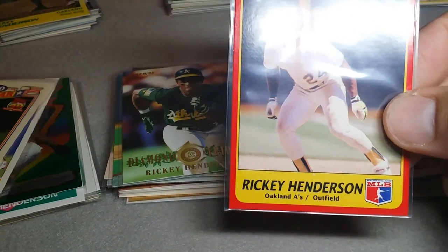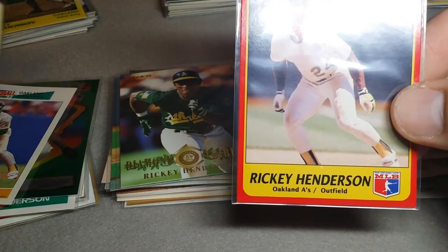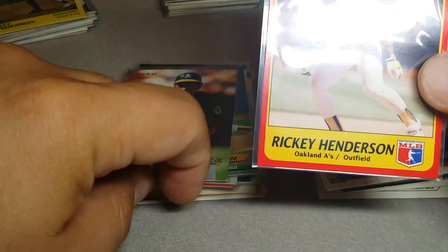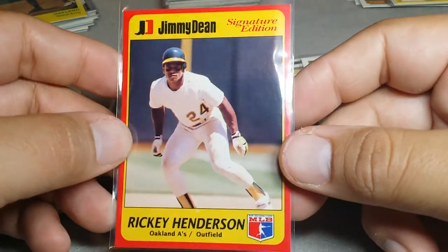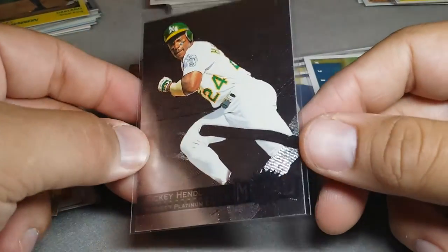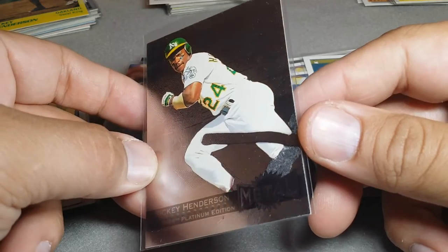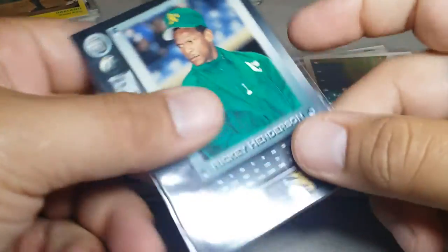Here's a Jimmy Dean — wait a minute, didn't I just see that? It's like I just saw that step. I gotta go back through some of these — doesn't that look the same? He's probably got the same stance but I wonder if they used the same picture. Here's Ricky about to steal your stuff — with sausage I guess, Jimmy Dean's. And here's a pretty cool metal platinum edition. What does it say? Padres — kind of weird, I never noticed that.